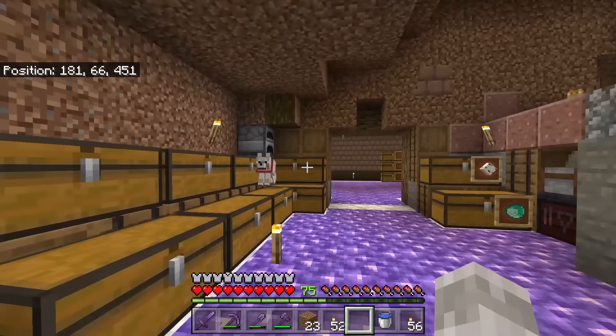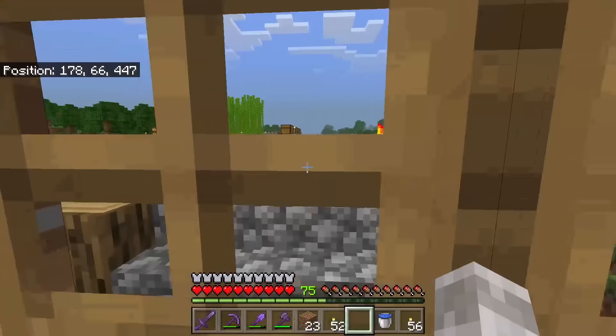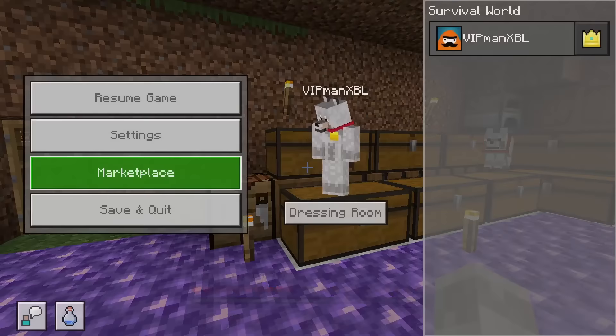So I'm in my Minecraft survival world and I don't want to spend hours searching for a cherry grove biome, I don't want to increase my world size too much, and I want to go directly to a cherry grove biome instead. What you want to do is first hit the pause button and go to settings.